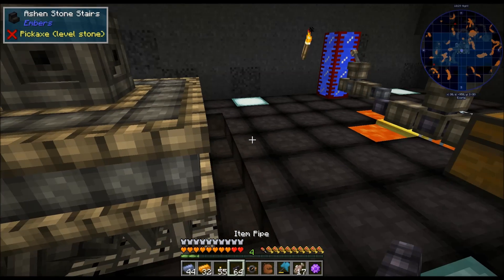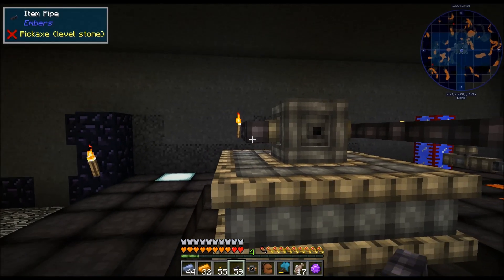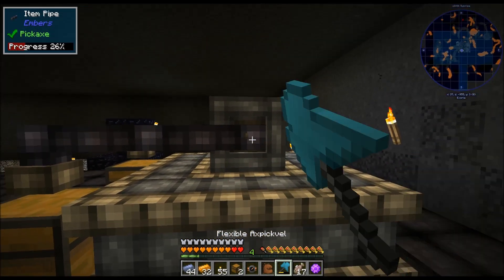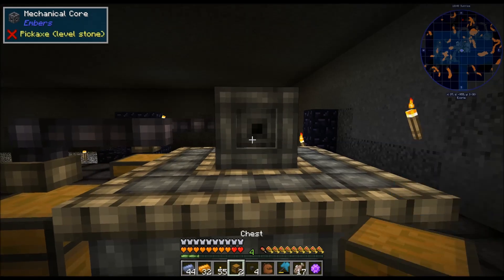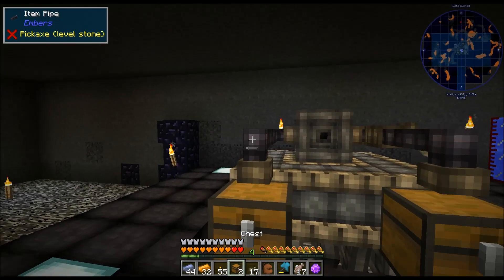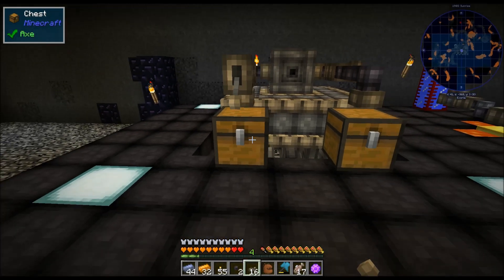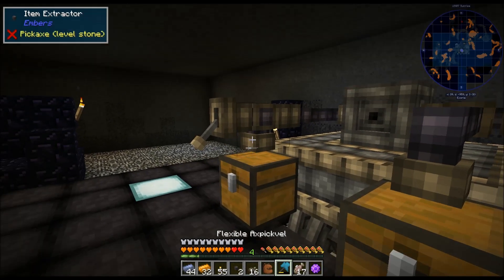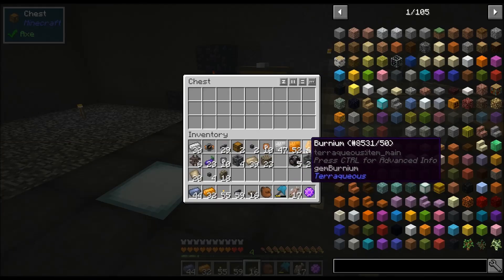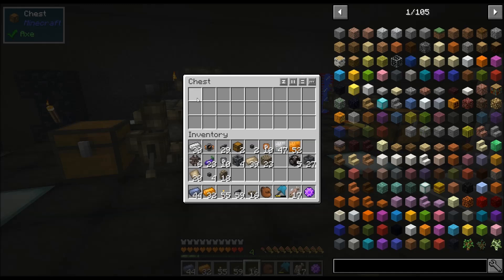So we're going to want item pipes. I'm going to come just like this — here, here, and here. We're going to put a chest here for input and a chest here for output. I made a mistake because this needs to be an item extractor. Let's put a Kamanite lever on it — that's going to extract, that's going to insert. We need to put an item extractor here. Alright, change of plans — item pipes, lever, turn it on. We're going to throw some burnium in here and this is going to go to work. This will take a little bit, but eventually you will start getting resources in here.